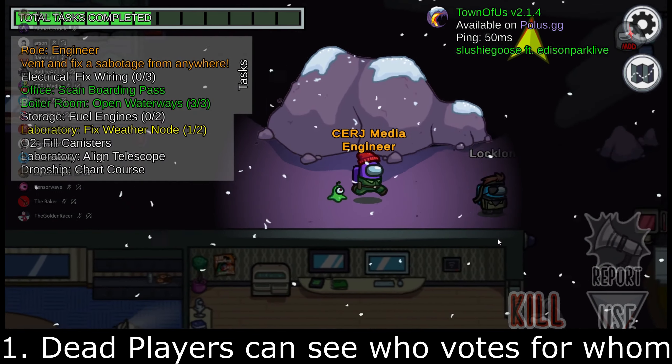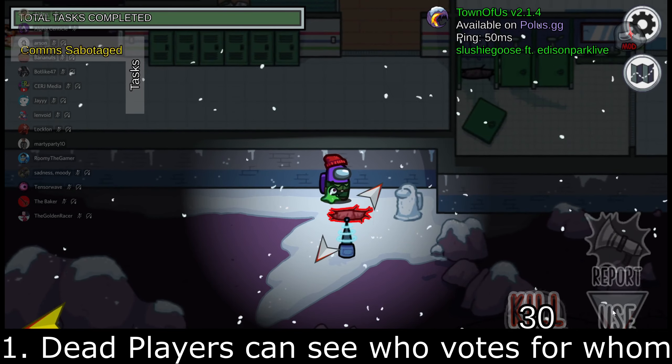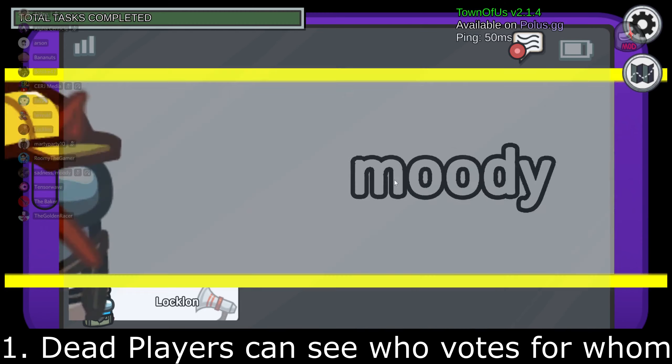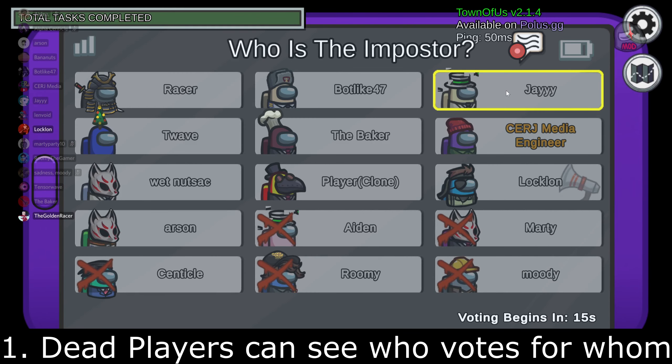This is pretty much the only thing I would recommend that should just be applied to regular Among Us, even outside of Town of Us. Even in regular Vanilla Among Us, this should be a feature. If the modders at Town of Us can fix this, that would be cool. Even if you are dead and anonymous voting is on, you should be able to see who is voting for whom.